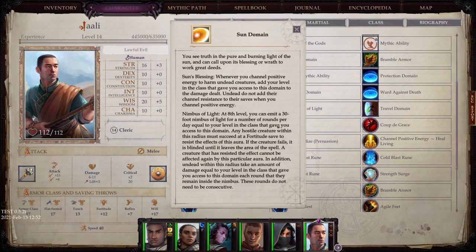Sun Domain: You see truth in the pure and burning light of the sun and can call upon its blessing or wrath. Sun's Blessing: whenever you channel positive energy to harm undead creatures, add your level in the class to the damage dealt. Nimbus of Light: at 8th level, you can emit a 30-foot nimbus of light for a number of rounds per day equal to your level — any hostile creature within this radius must succeed at a Fortitude save or be blinded until it leaves the area.